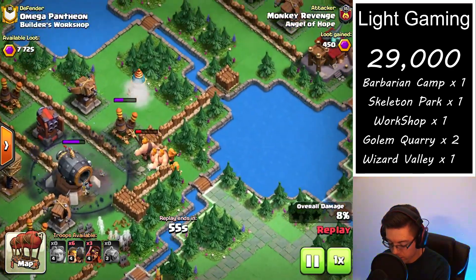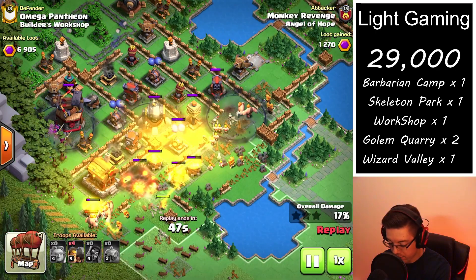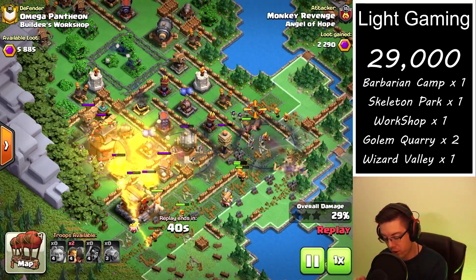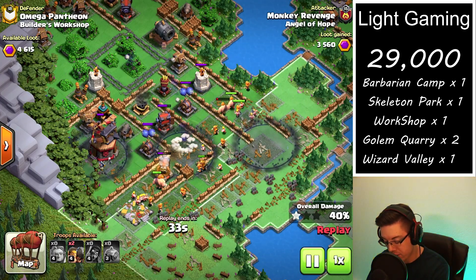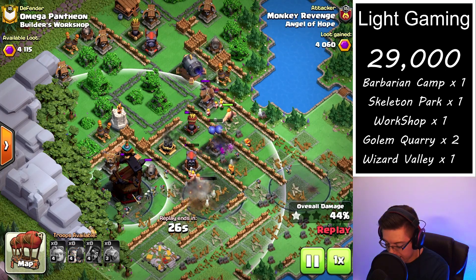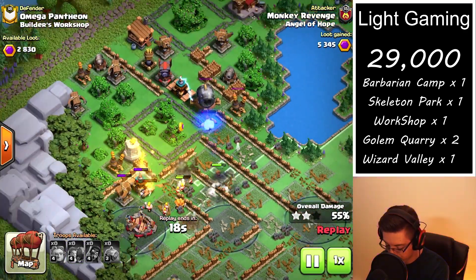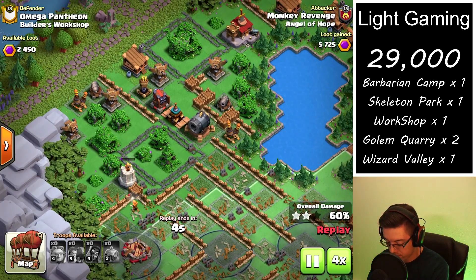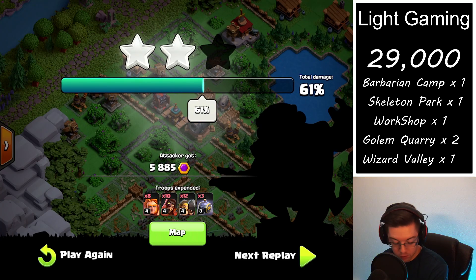We have no giants in the middle, so we're trying to focus the rams for this group of wizards to protect them. As long as the super wizards are protected, you can mow through a crazy amount of the base — as long as there's not too much splash damage. Here we almost have the blast bow taken out, but sadly it gets off a couple more shots before going down and hits a lot of the super wizards. Very unfortunate, however we took out almost over half the base and got almost 6,000 Capital Peak points from that one attack.